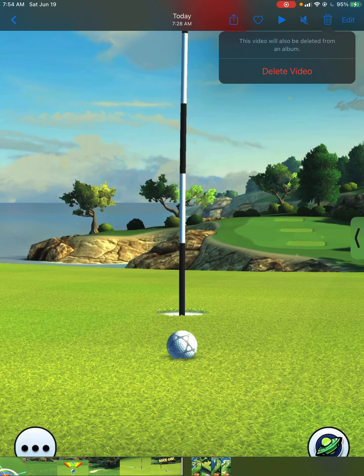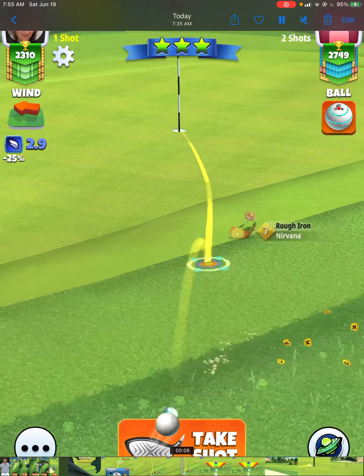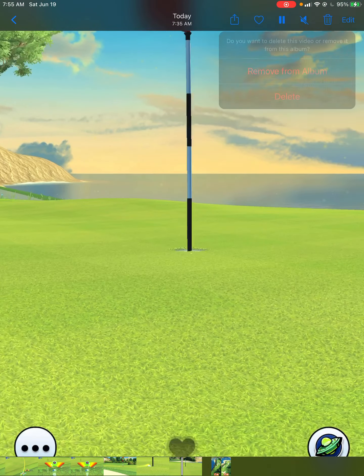Hole number eight is another one where, if you're going to win, you need an eagle. I do pick up the eagle here, playing it 10% at max. I go with a little bit more overpowered than I should have — about a little bit more than half of all the OP. I hit a great shot to the left, but that's really okay. What we want to do is clip this rough right here, and I just barely missed it, so I rolled a little bit far. That's a very short chip in for an eagle opportunity. Here we just apply max top spin and shorten our ball guideline as much as possible. I hit a perfect ball out of the rough and it goes in the hole for another eagle.